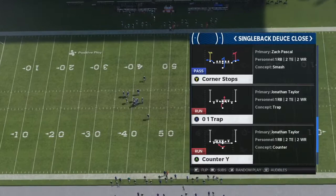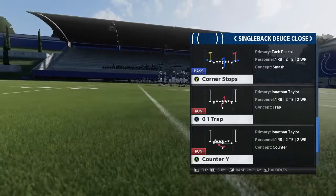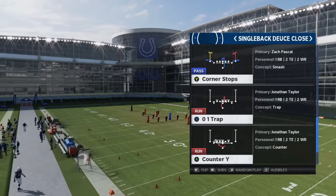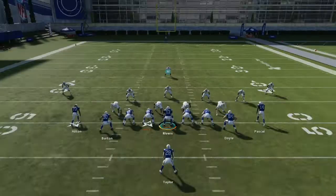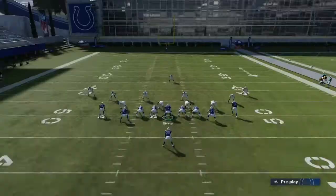The next run I want to break down is the 0-1 Trap out of Single Back Deuce Close. I believe the Kansas City Chiefs playbook has a 0-1 Trap out of Deuce Close. Deuce Close is such a good formation — one of the best passing formations, really balanced — but it doesn't have a lot of good runs. The stretch has been toned down, and it has the Wham with an auto motion, so there's no straight handoff. This 0-1 Trap is really effective. In Madden 21, the 0-1 Trap out of shotgun has been super effective.